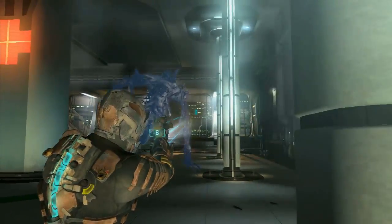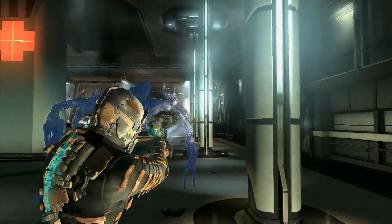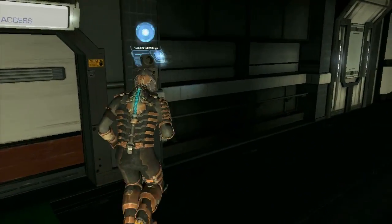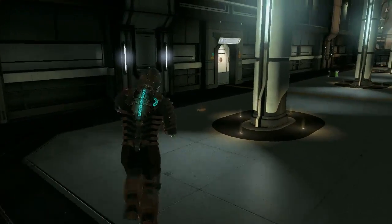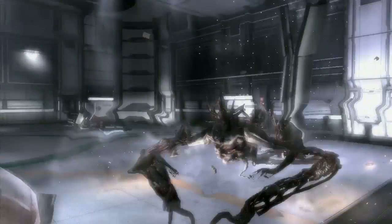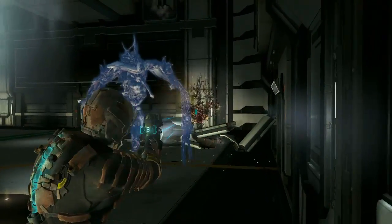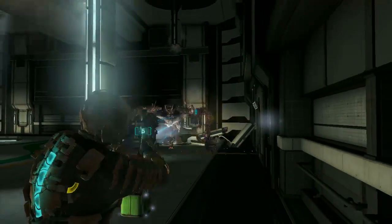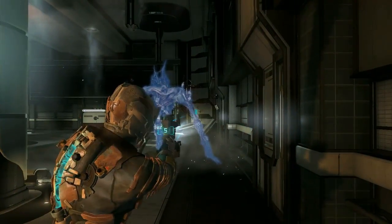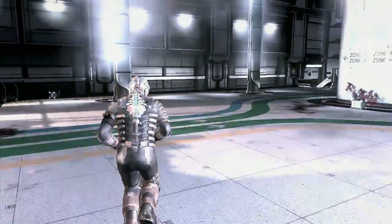I want to use a lot of stasis on this guy, and there is a free stasis recharge box, so just run to that, load up, and then start running in circles, and you can use those. He'll tear down those beams, so you've got to be careful. They usually drop some health or something. There's a few health things and ammo things lying around, but I was so stacked going into this fight that I didn't even need it.